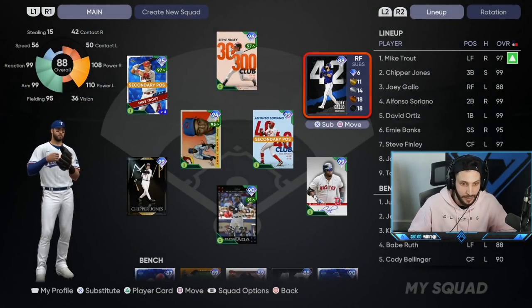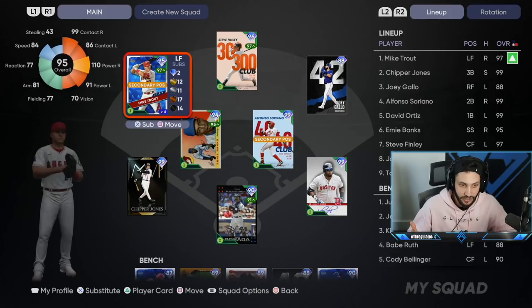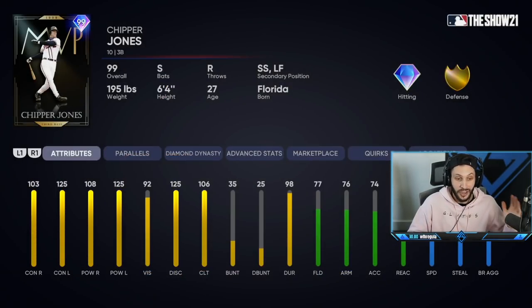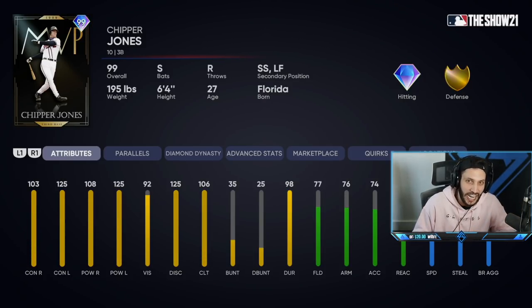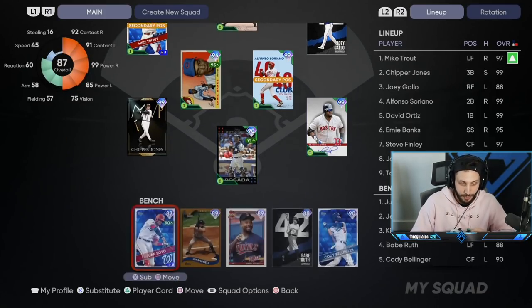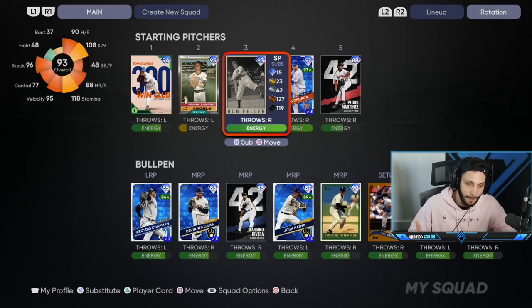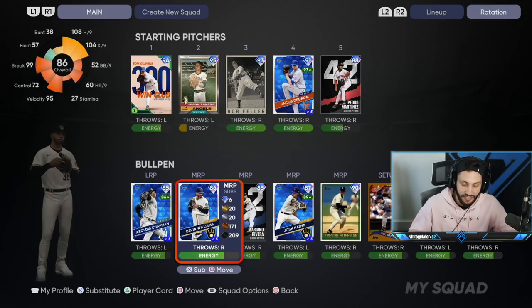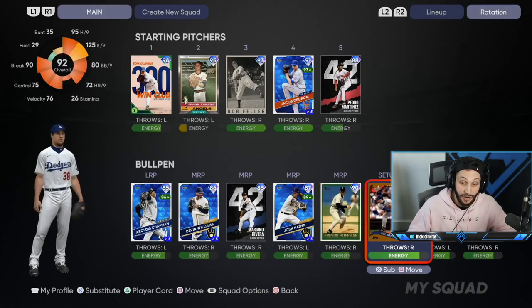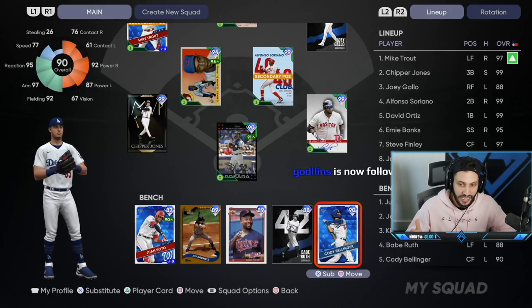The rest of our team is still the same. We got Finley in center, Trout in left, Chipper at third — you saw what he did in his debut, Chipper Jones went crazy, make sure you check out the last video. We got Chipper at third, Ernie at short, Soriano at second, Papi at first, and Posada at catcher. Our bench: Soto, Bagwell, Papi, Babe Ruth, and Belly. Pitchers: Glavine, Tanaka, Bob Feller, deGrom, and Pedro. Bullpen: Chapman, Devin Williams, Rivera, Hader, Trevor Hoffman, Eric Gagne, John Franco, and Goose Gossage. Our lineup: Trout leading off, Chipper second, Gallo third, Soriano fourth, Papi fifth, Ernie Banks sixth, Steve Finley seventh, and Posada eighth.